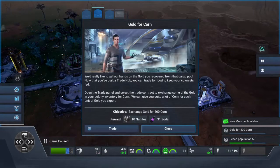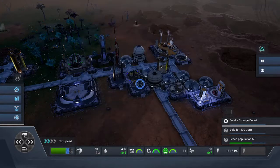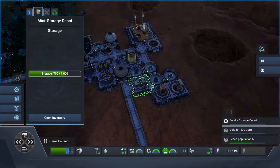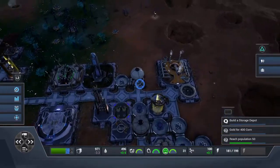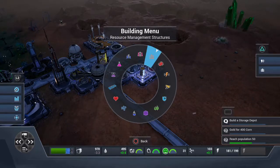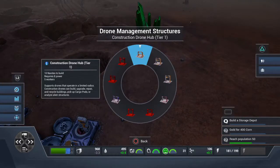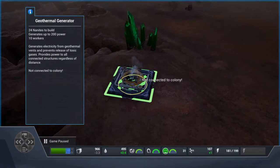New mission: exchange gold for corn, and build a storage depot. The mini storage only holds about a thousand, but the big one gives a max of eight thousand. I want to expand first — can I build a generator over here? Yes, it reaches. Let's go ahead and build the storage depot.